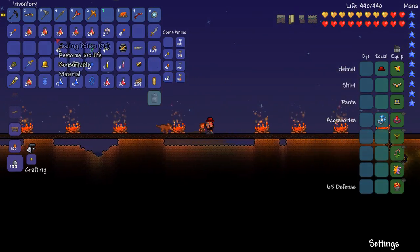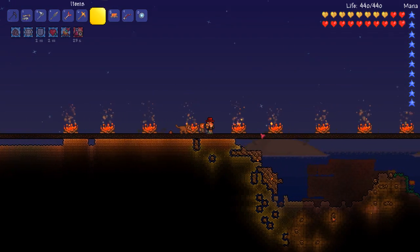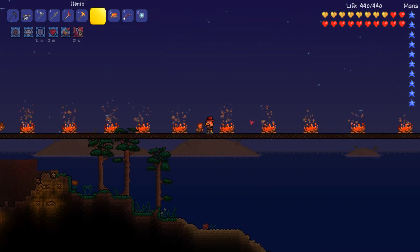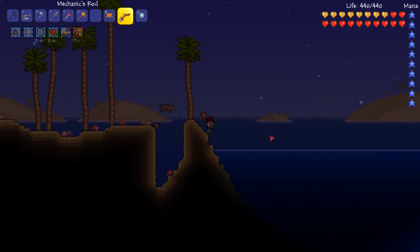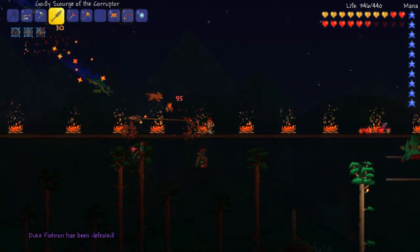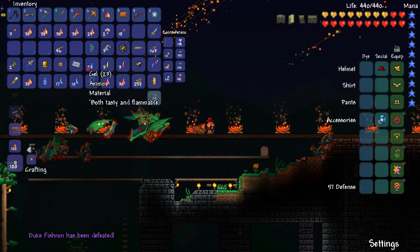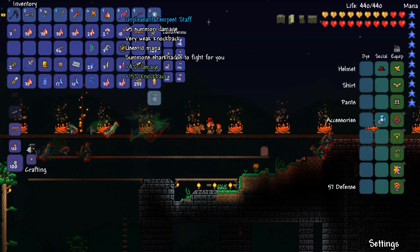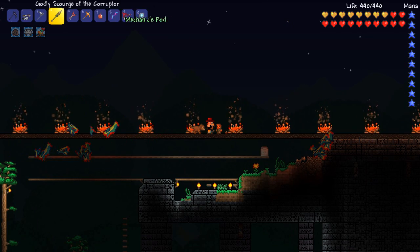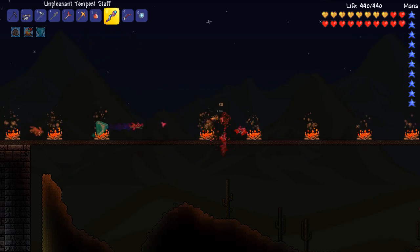Well, we've still got four more fights to do. Why don't we just do a few more? Yeah, let's have a few more fights and see how we do because we've still got buffs and such, so I don't see why we can't do it. Okay, so second fight is done. We had no complications. Unpleasant tempest staff. So what do we get from this? So it summons sharknadoes to fight for you. Oh, so it's like a minion. I like it, it's cool.